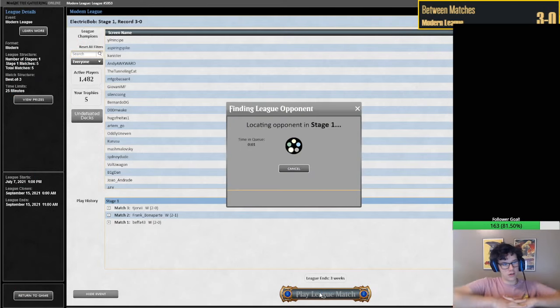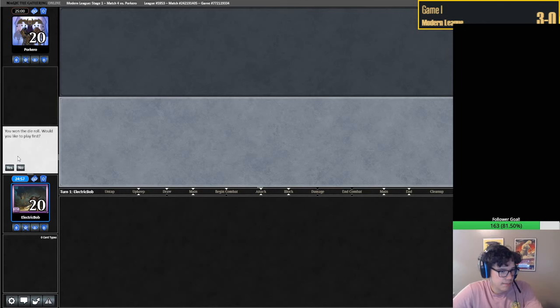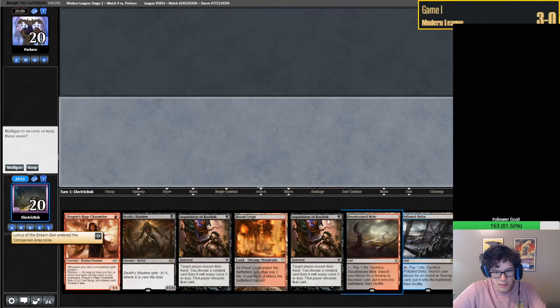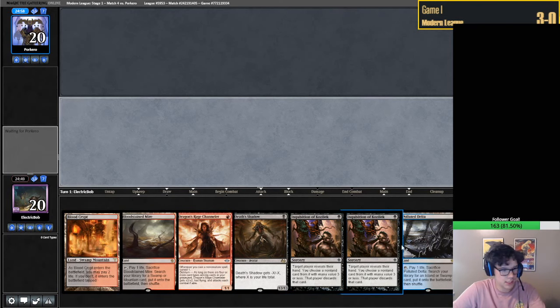3-0. Moving to the fourth match - hopefully we get the 4-0, that'd be quite hype. We're on the play - pog! Let's keep having one-drops, keeping on that train. As long as we keep our 1-drops going we will be happy.